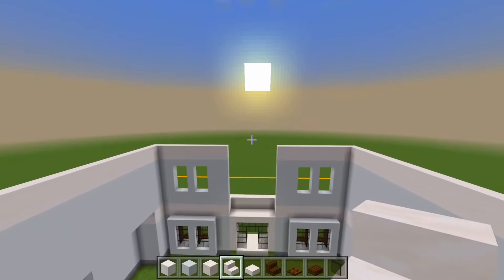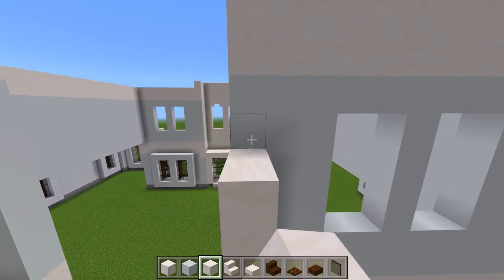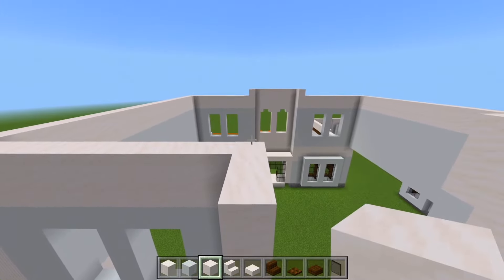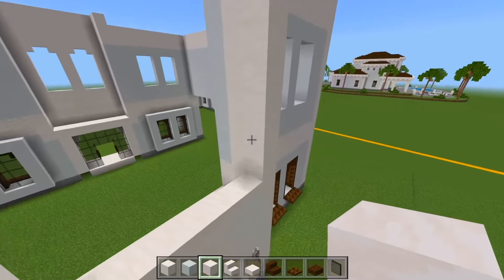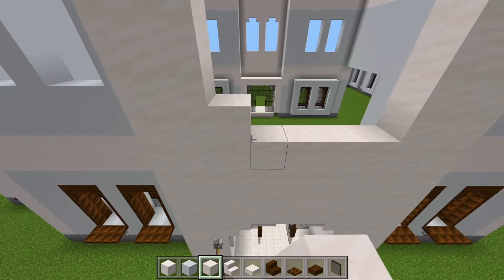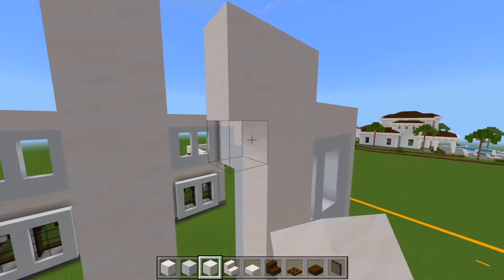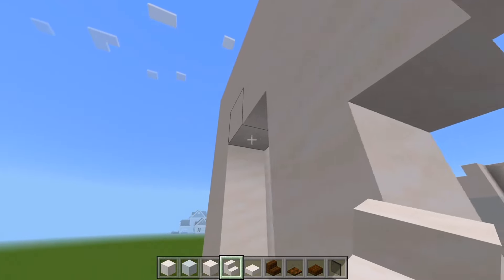Now we'll head to the back and do the same thing back here. With the smooth quartz blocks, we'll fill in at the sides until it's one block higher than the rest of the walls. Up against that, we'll have another strip going all the way to the top. At the bottom, we'll add two more layers. And then we'll have a strip going down the middle all the way to the top. Three layers in between all of that. And finally, the smooth quartz stairs upside down in between the shapes for the windows.